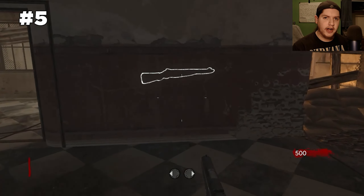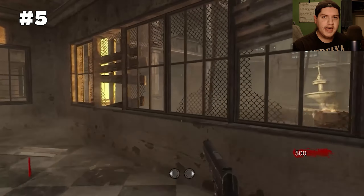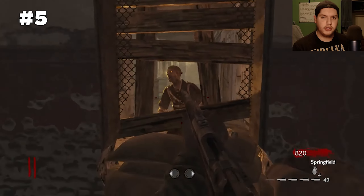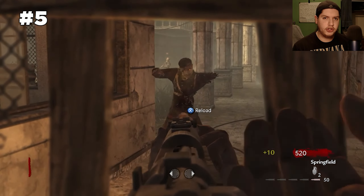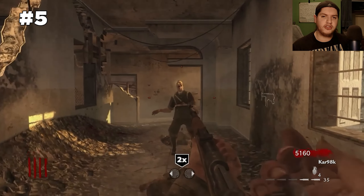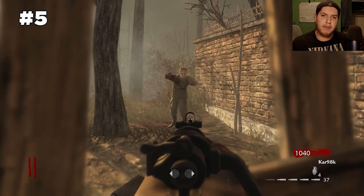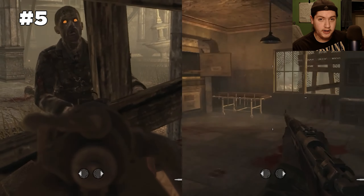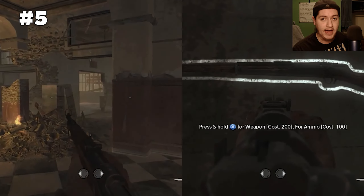Not only that, but there is another gun in the room with the Springfield and it's only 400 more points and it's just a way better option. The Springfield is so weak that it starts two-shotting zombies in the head on round two, and on round one it two-shots zombies in the main body. The Kar98k starts two-shotting zombies in the head on round four and in the body on round two. Yes, they're in different spawn rooms, but you should never ever buy the Springfield. It is that bad.